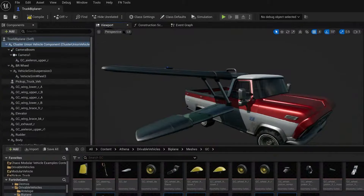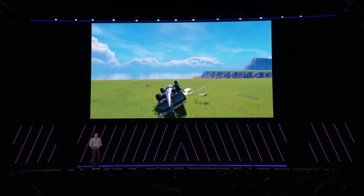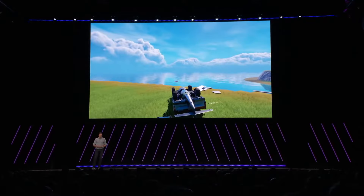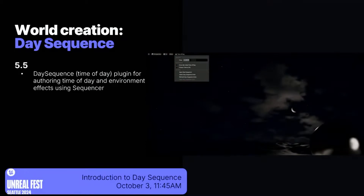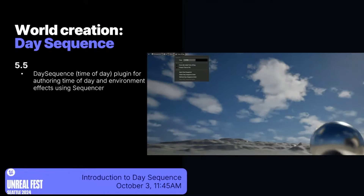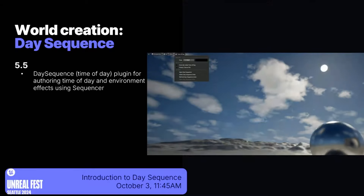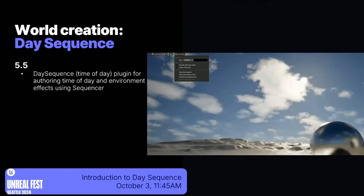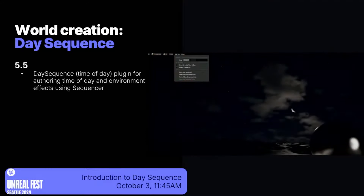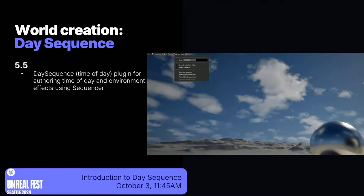Another new feature in Unreal Engine 5.5 is the Chaos Modular Vehicles plugin, a new experimental plugin that allows real-time vehicle construction — for example, dynamically adding a plane wing to a car at runtime. There is also a new Day Sequence plugin, a fully built-in day and night cycle that comes as a plugin you can enable with a click of a button. It adds a simple day and night cycle to your scene, including the moon when the sun goes down. This feature was covered in a separate talk at Unreal Fest.